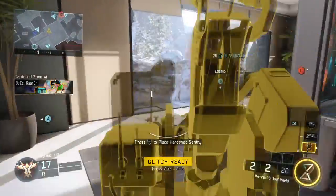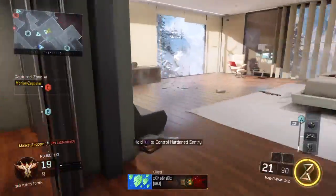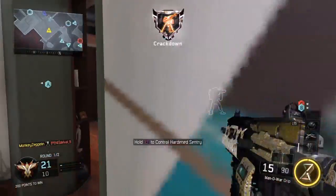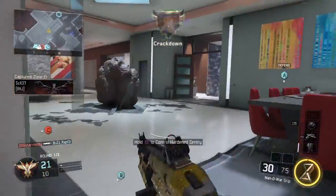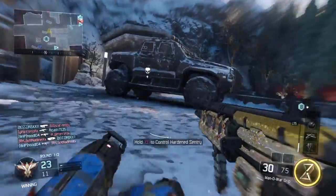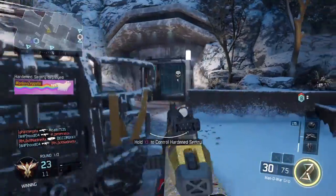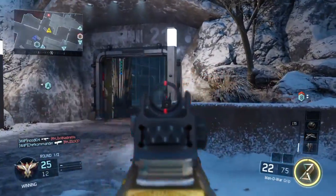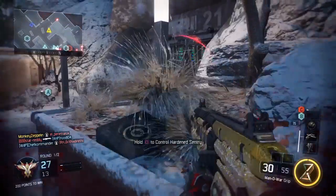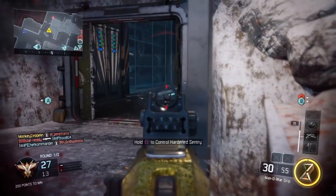As you can see here I've just run through and got some caps. I find that's a really good way to get your streaks up — cap either A or C wherever you spawn, then try and run to the other flag and flank around a bit. That's an easy extra 200 points with a couple of kills in the middle. And with the Marshals as secondary, you're about to see a really nice slide kill here.